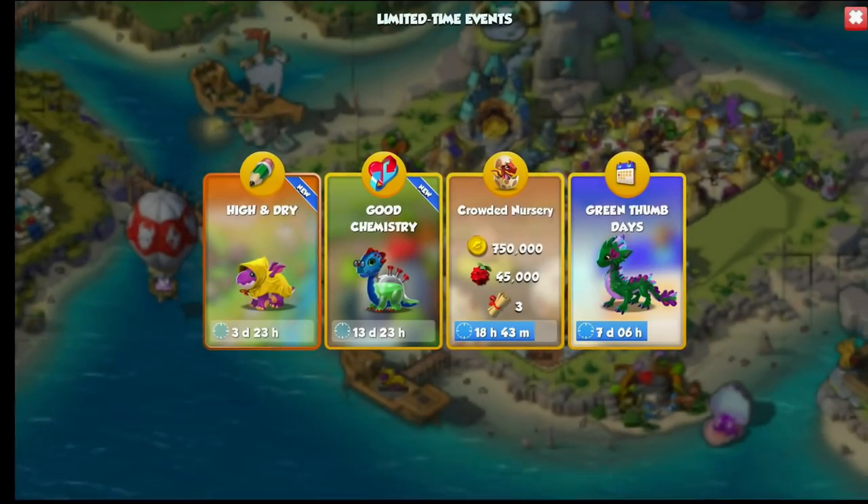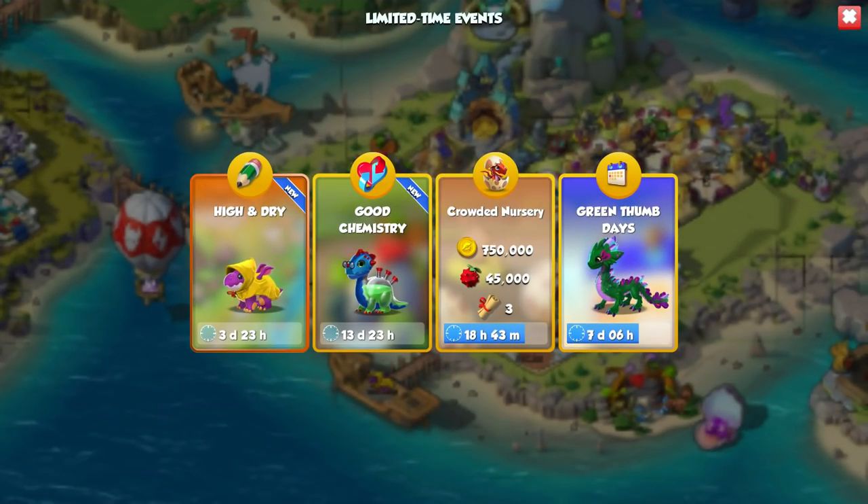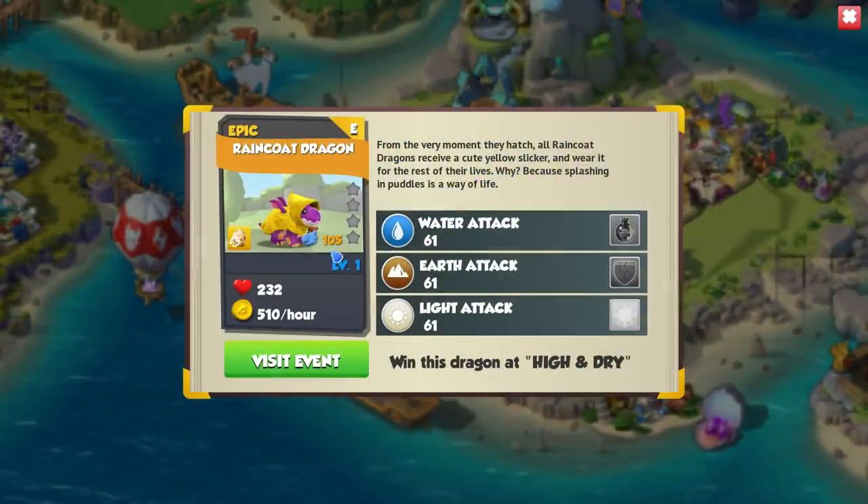Hi-ho! Welcome back to DML. We have two brand new events that have just begun. The main event is the High and Dry event, where the final reward is the adorable little raincoat dragon.